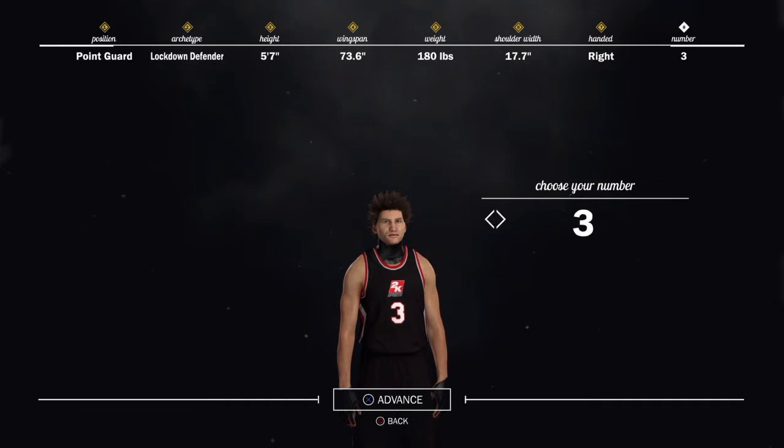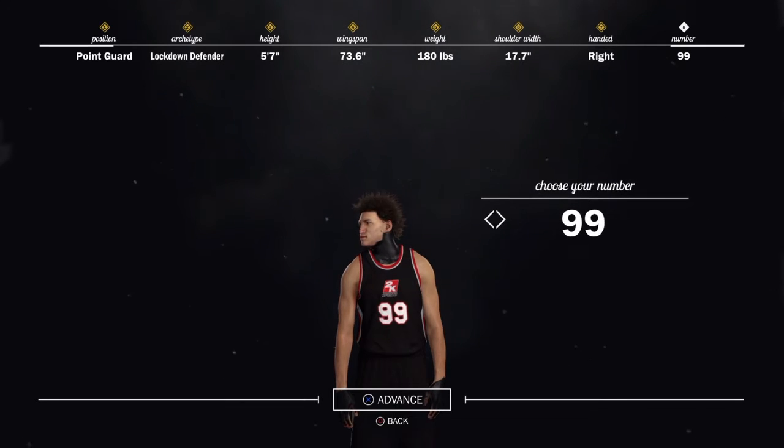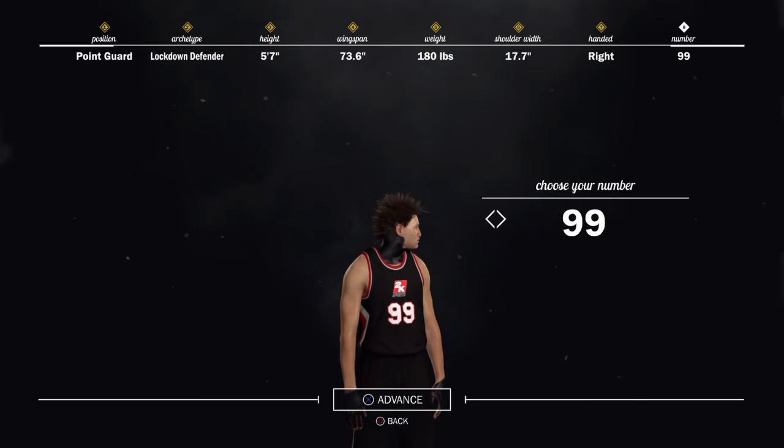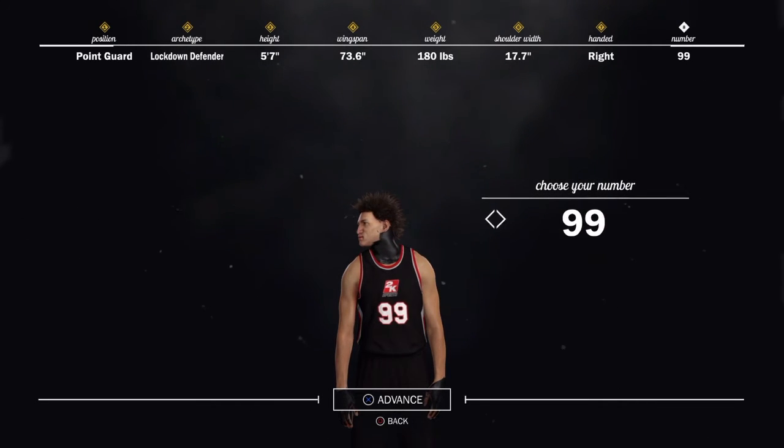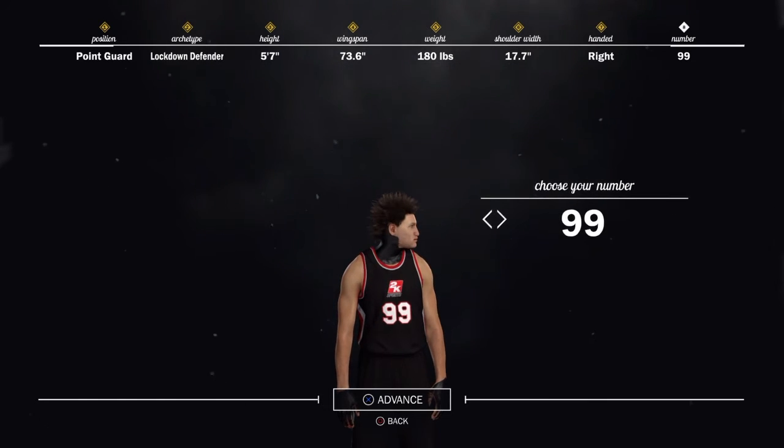This is very, very important: if you don't make his number 99, bro, he's gonna be trash. He's going to be trash if he's number five, if he's number six, if he's number seven, any different number, man — he's going to be trash. He has to be a 99 overall. Make these exact stats, bro. Make this exact player build, bro.